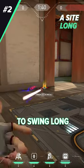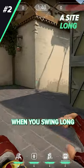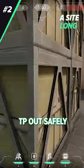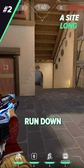Alternatively, if you prefer to swing long, place your trap on the left side of B — if you put it on the right-hand side, you'll be out of range when you swing long. Place your TP into this corner on short so you can swing long and TP out safely. Only recommend this setup if you have a teammate on short, otherwise you could get run down.